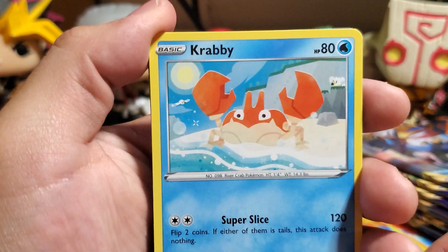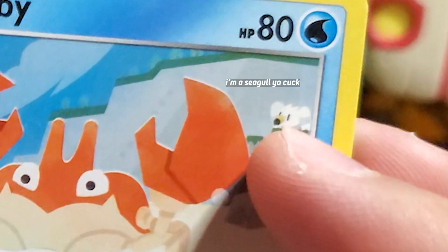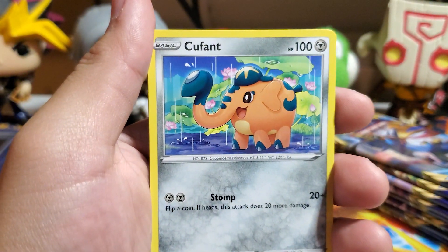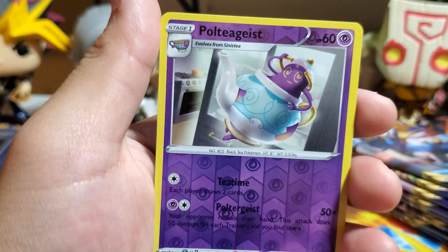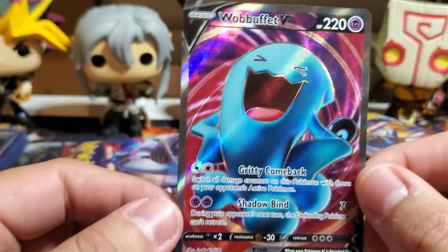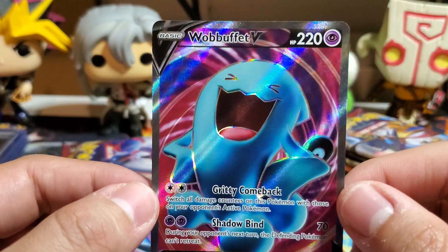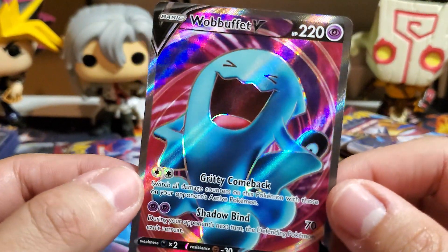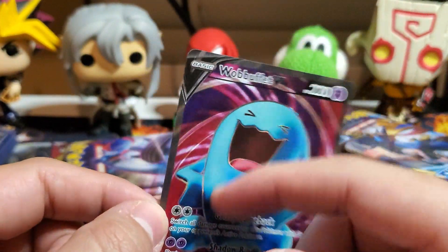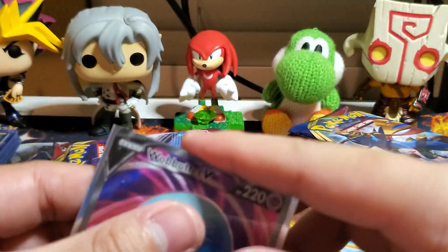Switch, Crabrawler — that's a cool unique art, just chilling out. Kufant, Baltoy — unique little art. Slandit, Milcery reverse holo, and a Wobbuffet V! Whoa — hold on, I've never been so happy to pull a Wobbuffet. That's how far we are right now. Wobbuffet V, boys and girls! The texture's there — I love these new cards, they're pretty sick.